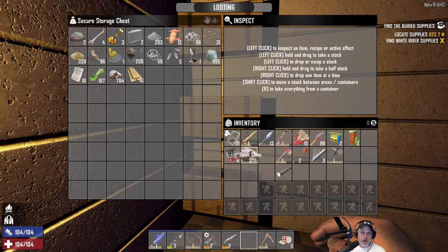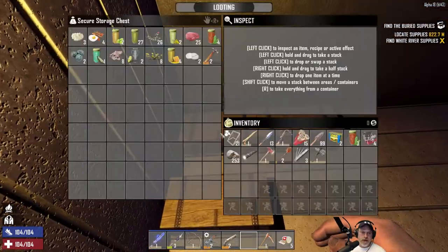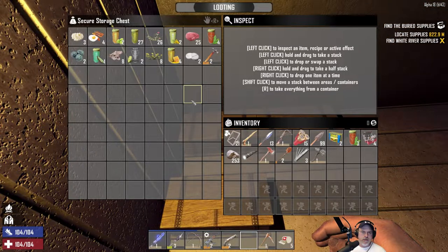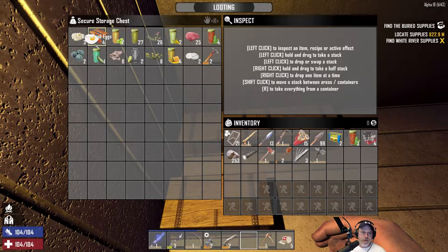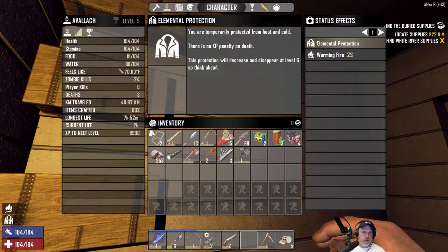Let's take a few stones with us since we're still relying on stone for making arrows. We've got two food, three red tea. Food and water are both pretty good, so I think we're ready to go.